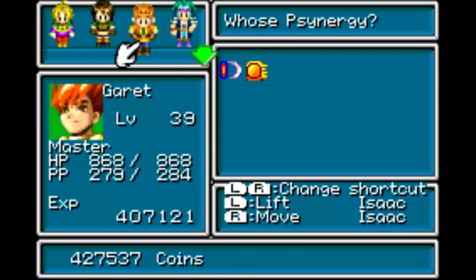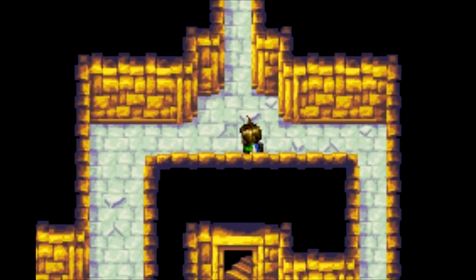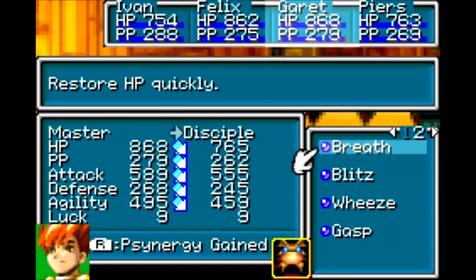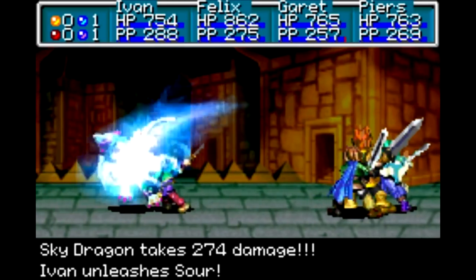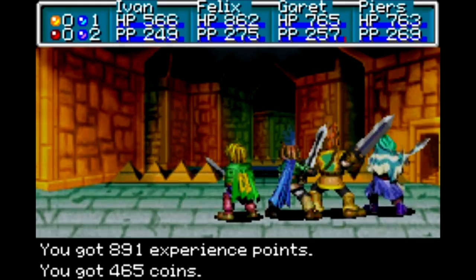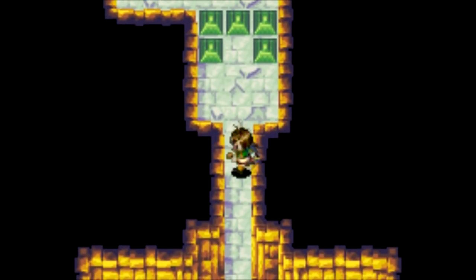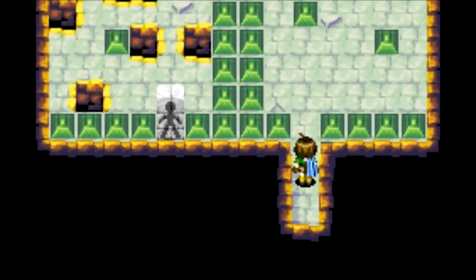How are you doing there, Garet? Not quite at all. I think the upper path is a dead end, but I'll check it out anyway. I could have had Piers restore some of Garet's synergy. Wow, I'm surprised we were able to kill him without Felix pitching in. Yeah, dead end — well, at least it didn't cost me a random battle.